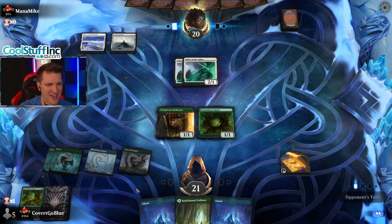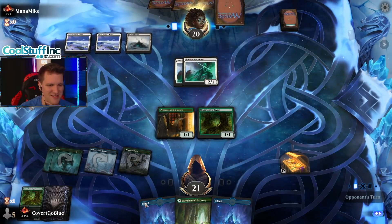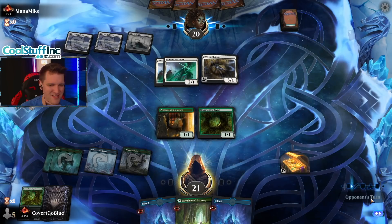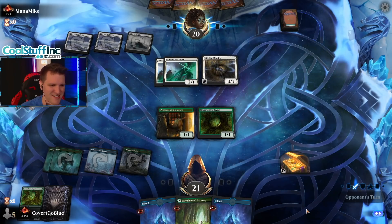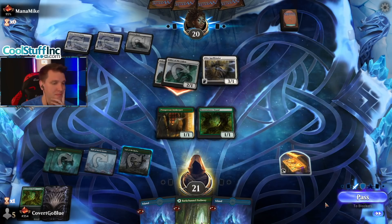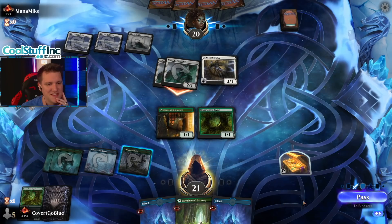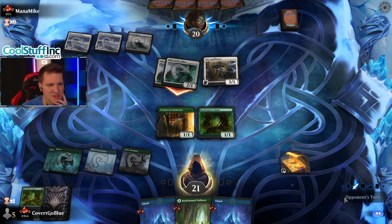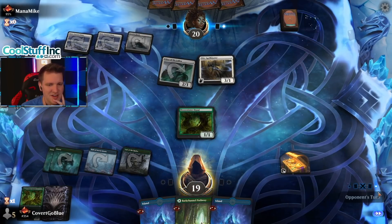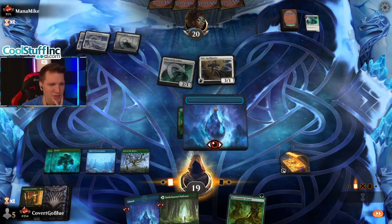Our creatures are our lands at this point. Elite Spellbinder shows up — yeah baby, get them! Do I want to kill one? Is the Innkeeper going to gain us more life over time? I don't think the answer is yes, so we take that trade. Innkeeper can gain a lot of life but it takes things going pretty well from there. We've got Lair of the Hydra, which can be a 3/3 to block an Usher.